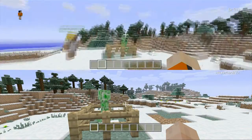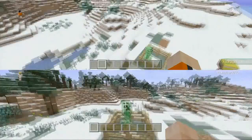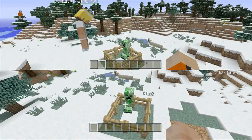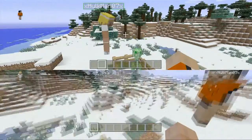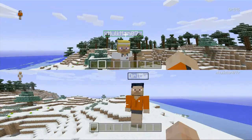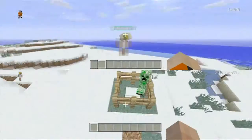Hey everybody, we're the Half-Screen Brothers. We're doing another episode and in this episode we're actually going to build a creeper. Just in case you don't know who we are — he's Hulk Man, the blonde guy, and I'm Dr. Image — you can tell by the names above our heads.